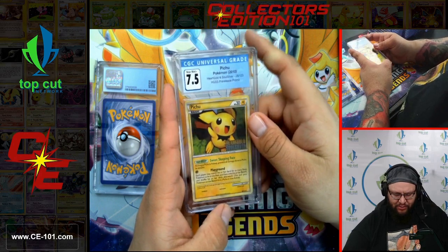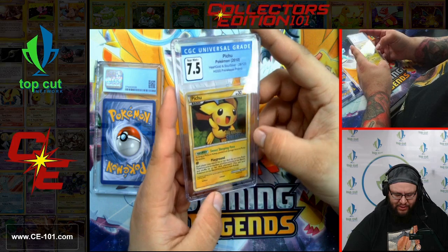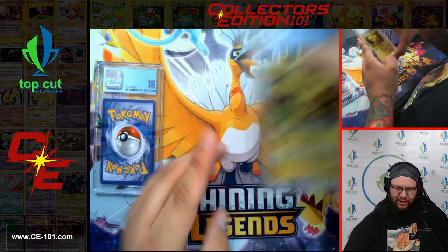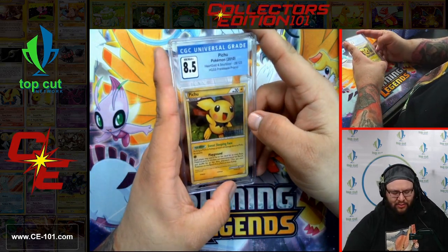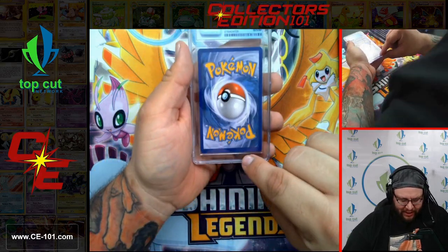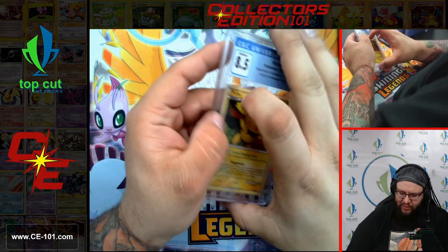Pichu from HeartGold SoulSilver Pre-Release Promo — super cool looking card with amazing foil. Love that HeartGold SoulSilver logo too — they did a great job on that. And another one — this one came in at an 8.5, a lot nicer condition. Looks like a bit of an upshift, but overall not too terrible.